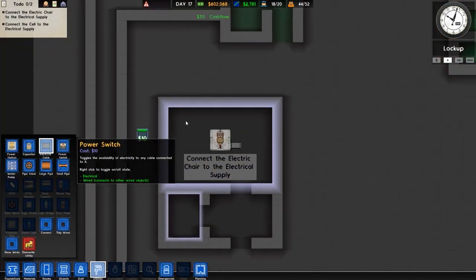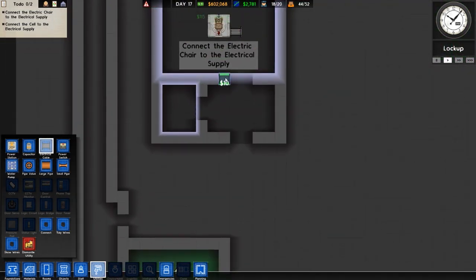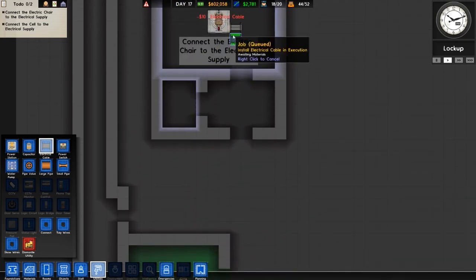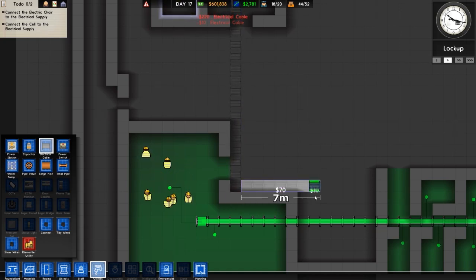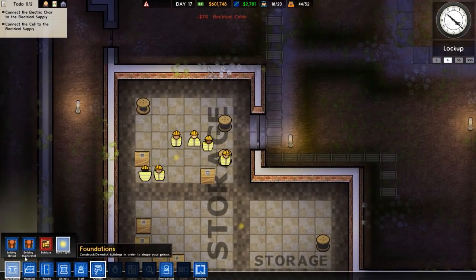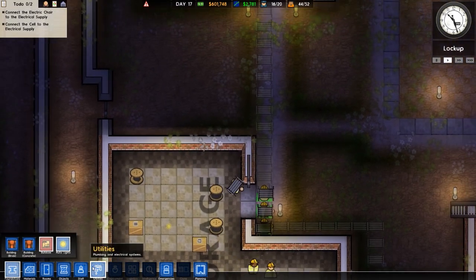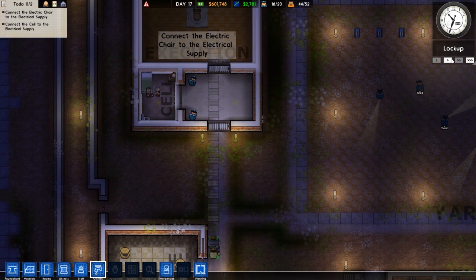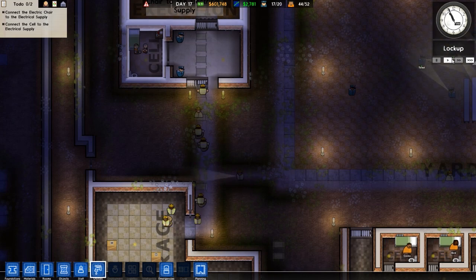We can easily do that — clicky clicky draggy draggy. We'll go to utilities mode, go to electrical grid. The nearest supply is down at the bottom, so I'm just going to drag the electrical supply all the way down to there. Although it looks like I can't connect it up to the inside for some reason. I can't bulldoze this either — looks like all of those tools have been disabled, I guess on purpose so you don't break the tutorial. Otherwise you could just mess it up completely if you really wanted to.